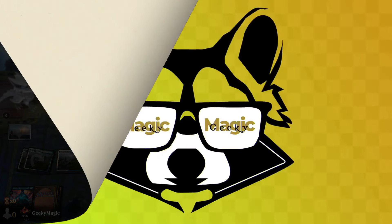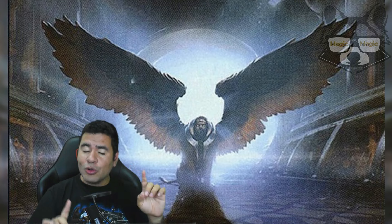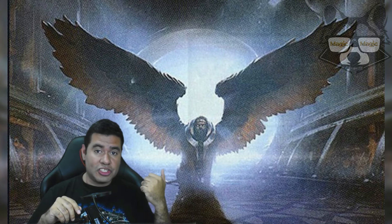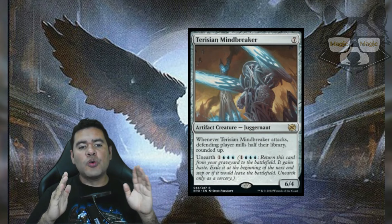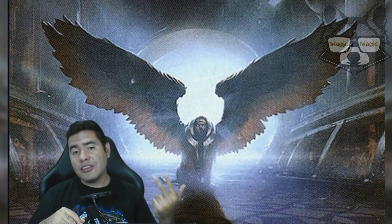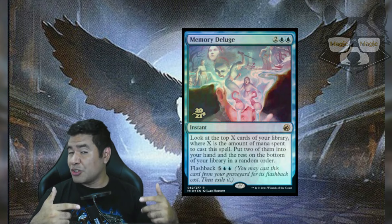Hey everyone, welcome! We're diving into the world of Standard and our goal is to have a blast while milling our opponents as swiftly as possible. We're going to set our sights on targets such as Jace the Perfected Mind and Torition Mindbreaker. Given the heavy aggro meta we're navigating, we have fantastic tools like Temporary Lockdown, Depopulate, and Sunfall. We also added Faithful Mending for discard and Memory Deluge to search for the perfect card.